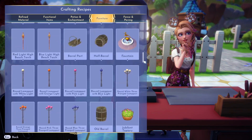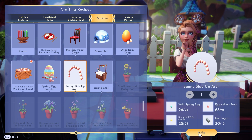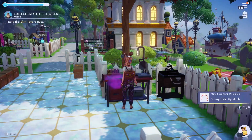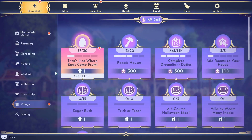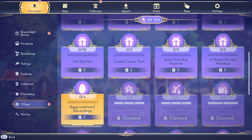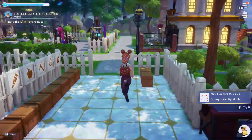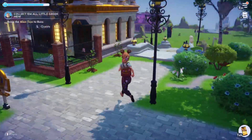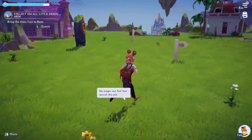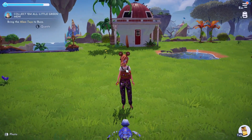So we go back to furniture and you will be able to build the Sunny Side Up Arch. Basically, I took the gamble that those four were the ones that we needed and not the stall, because if it's the stall we're going to have another issue here.